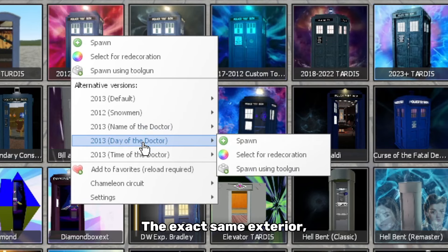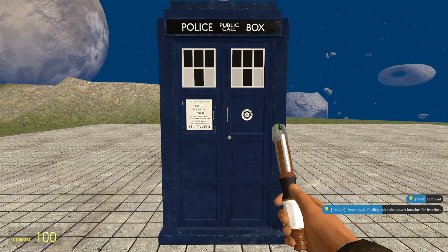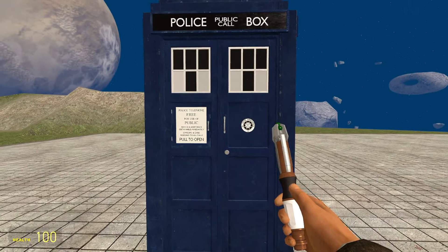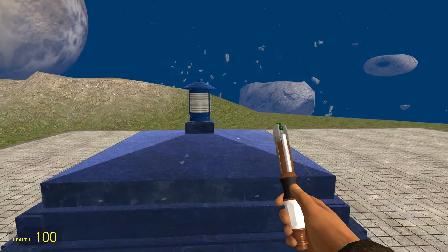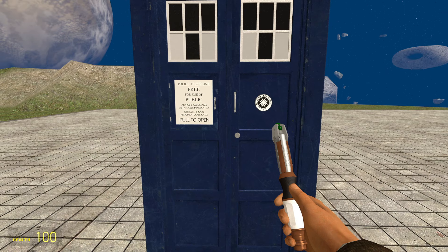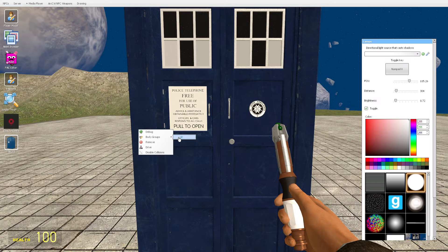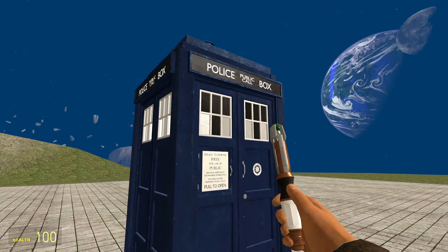The other versions have the exact same exterior, except for the Time of the Doctor one, which is quite different. It has the same key features like the St. John Ambulance sign and the TARDIS blue colour, but basically everything else has changed. It's a lot slimmer, with much more wear and tear on the paintwork, as well as a very tall looking lamp. The window frames look very thick too. It has no extra skins but has a body group option that just makes the windows light up grey and white.